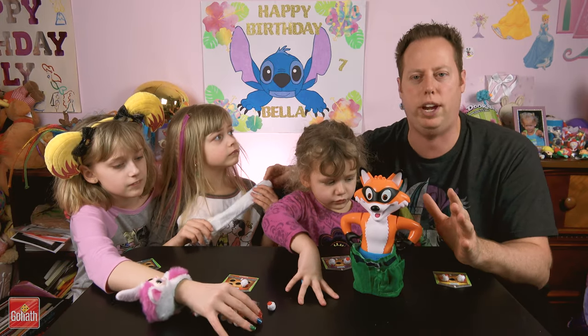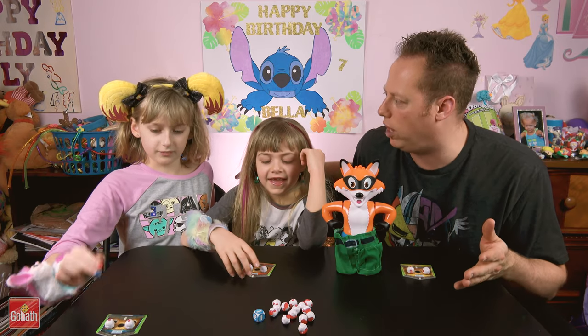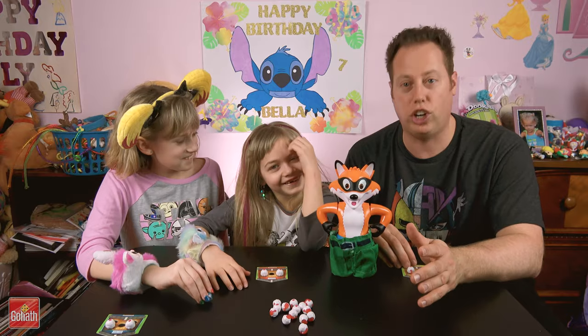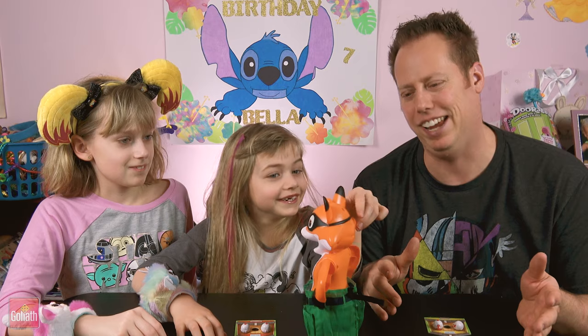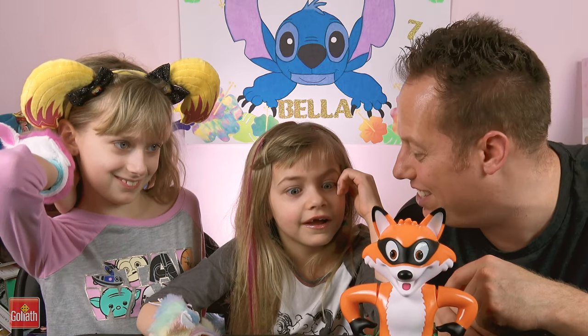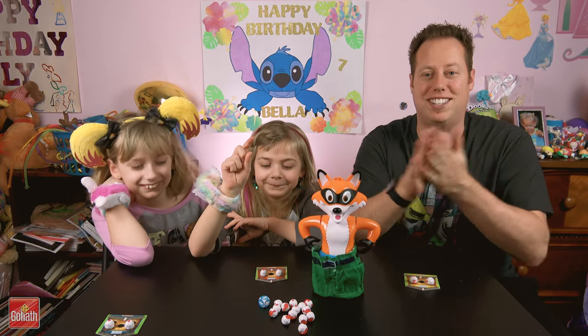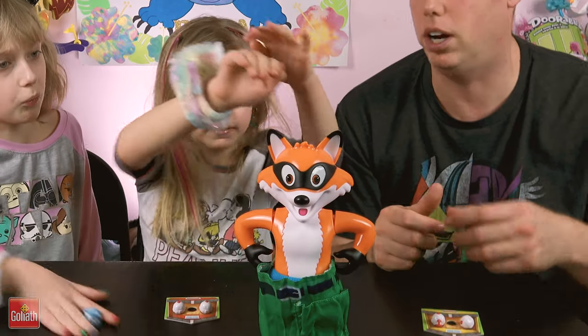Alright guys, it's time for round two! Lily had to go grab something to eat because all this chicken was making her hungry. Now it's Bella's turn to go first this round. He's wearing a bandana — he's a bandit! Yes, he's a bandit trying to steal the chickens. That dirty sly fox. Bella rolls first and gets a one — put it in his pants.